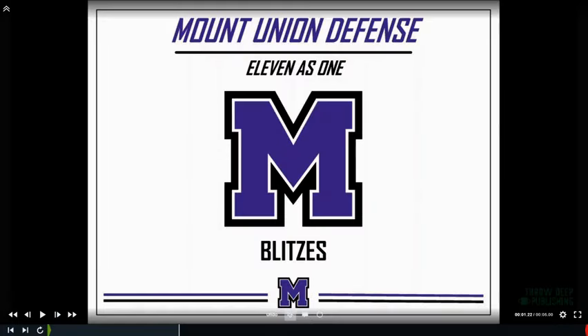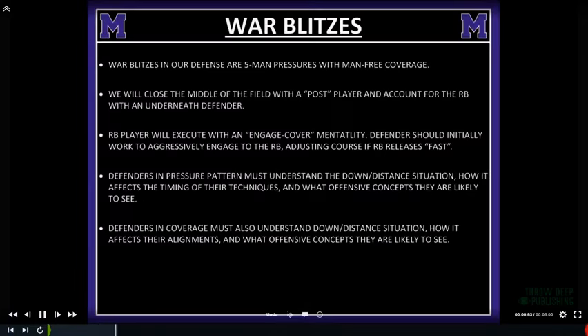In this presentation we're talking about some of the base blitzes in our defense here at Mount Union. First, we talk about WAR pressures. WAR pressures for us are any five-man pressures playing Cover 1 behind it. We put them in categories so our guys can understand it. A WAR blitz is a five-man pressure with man-free coverage — we have a post safety that's free — just a way for us to close the middle of the field with the post player and account for the running back with the underneath defender.